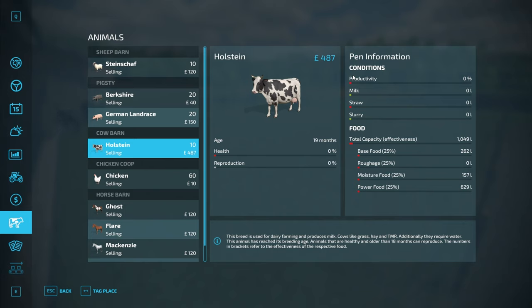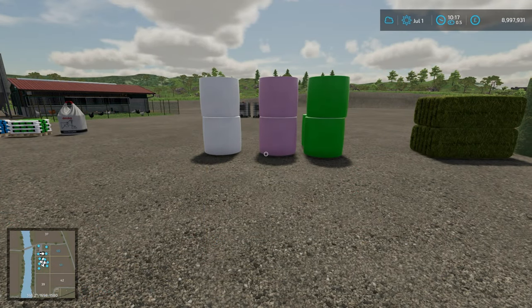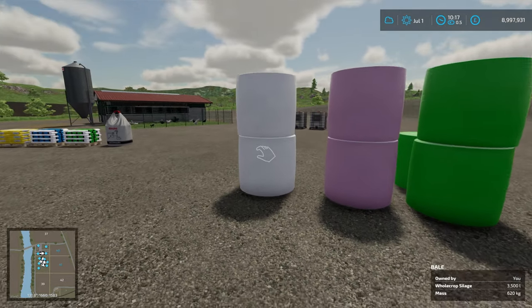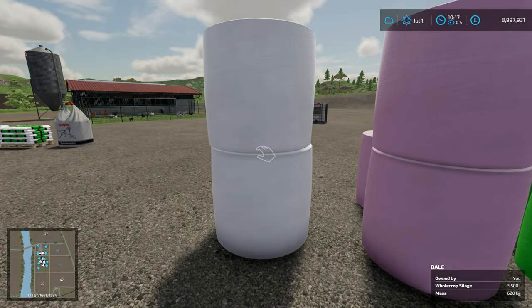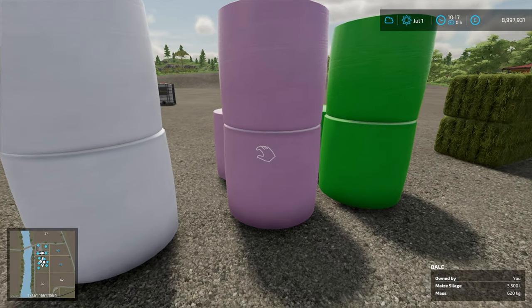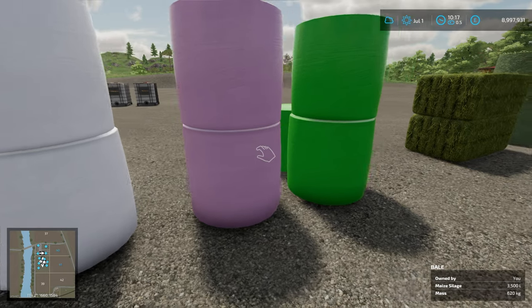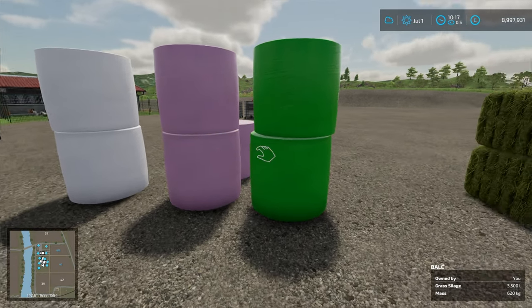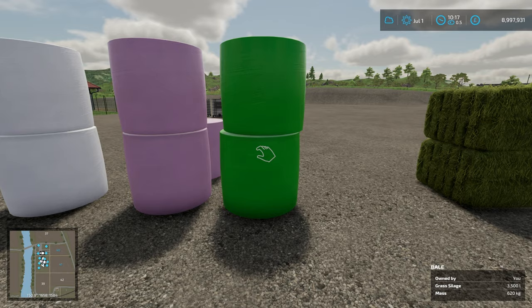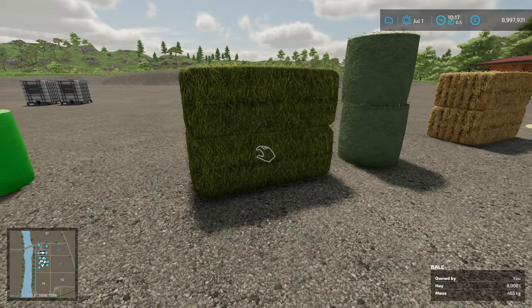Next let's have a look at what makes up each of the different food groups. The first one is base food, and that is made up of either whole crop silage — which comes from wheat, barley or oats — maize silage, which comes from maize cut with a forage harvester and you can bale that or make it in a pit, or grass silage which comes from grass.